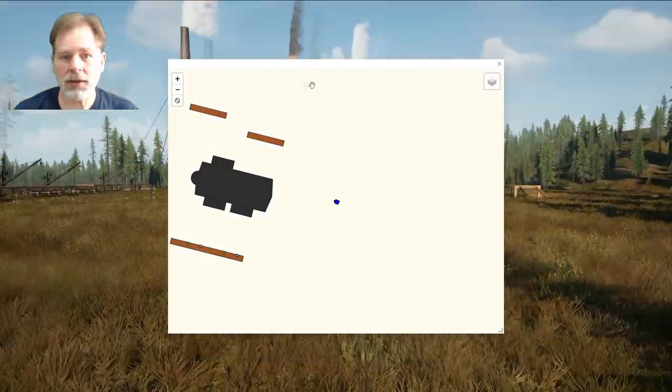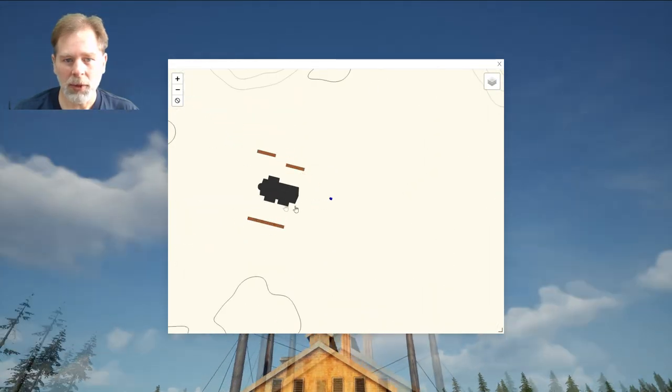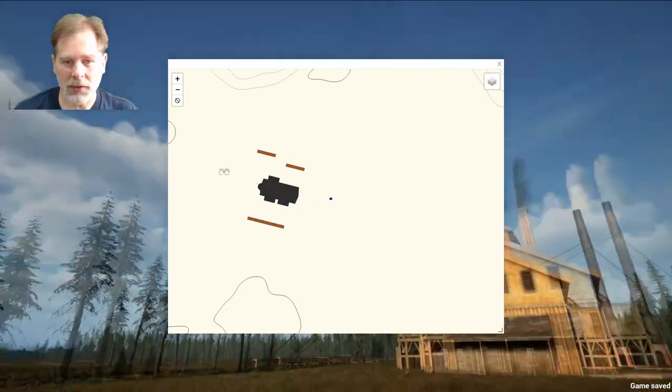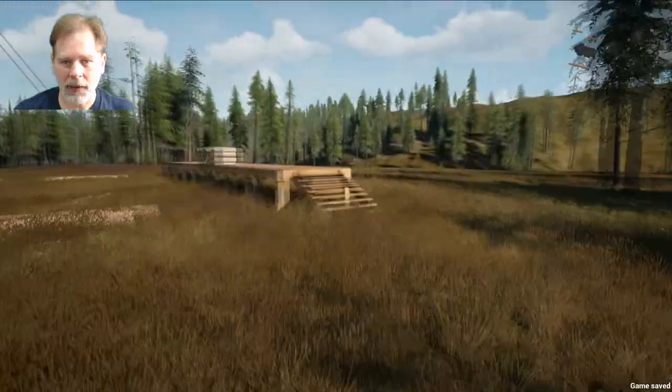Alright, let's see how that looks. It's a little crooked, but that's okay. That's pretty much where it is in the other place — it's just aligned to the east-west axis. I don't think that's going to matter here that much.